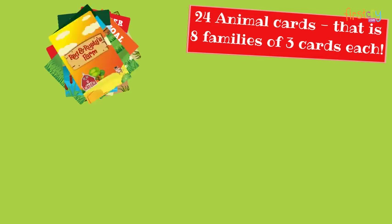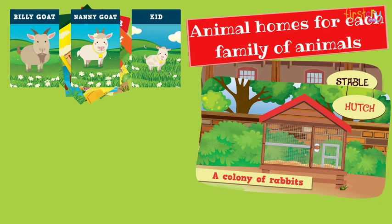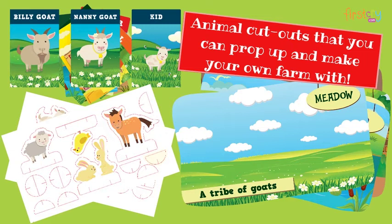The box contains 24 animal cards — that is eight families of three cards each — animal homes for each family of animals, and animal cutouts that you can prop up and make your own farm with.